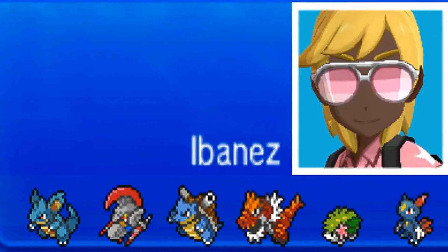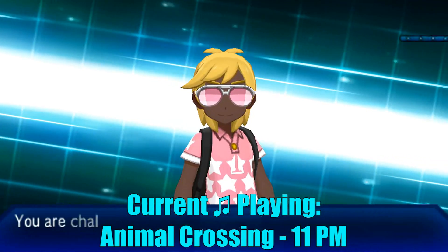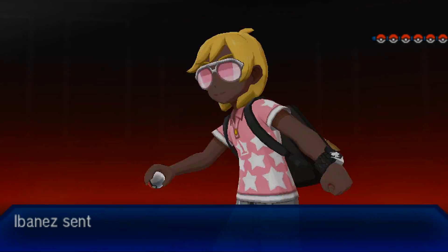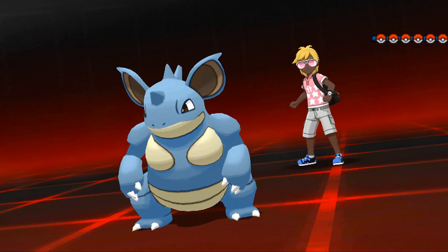My opponent's team though, it's looking very scary. He has Nidoqueen, Escavalier, Mega Blastoise, Tyrantrum, and Shaymin, which I consider top tier threats, and then a Sneasel. So it's one of those cases where your opponent says 'I have a fun team, want to battle my fun team?' - it's literally five top tier threats and then one fun Pokemon being Sneasel, which isn't really that bad in RU anyway. So my opponent's team is pretty damn threatening.